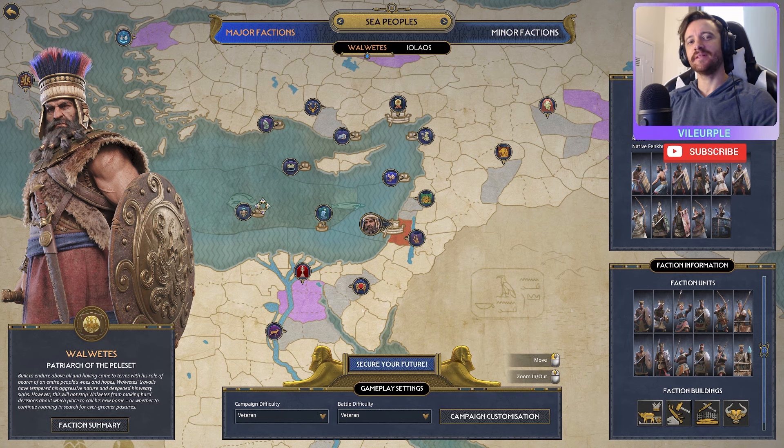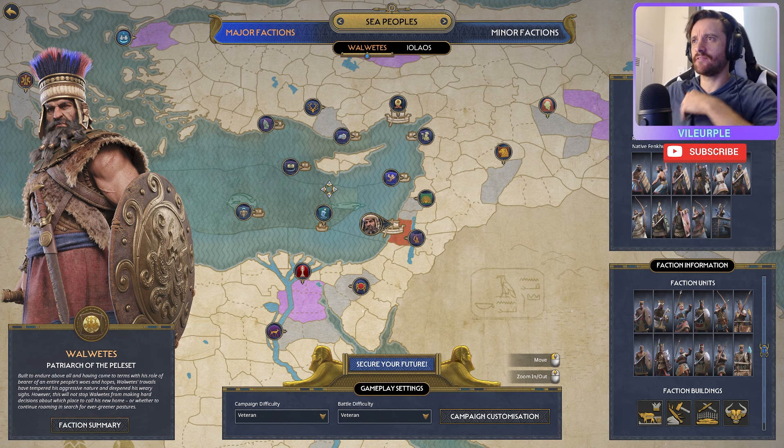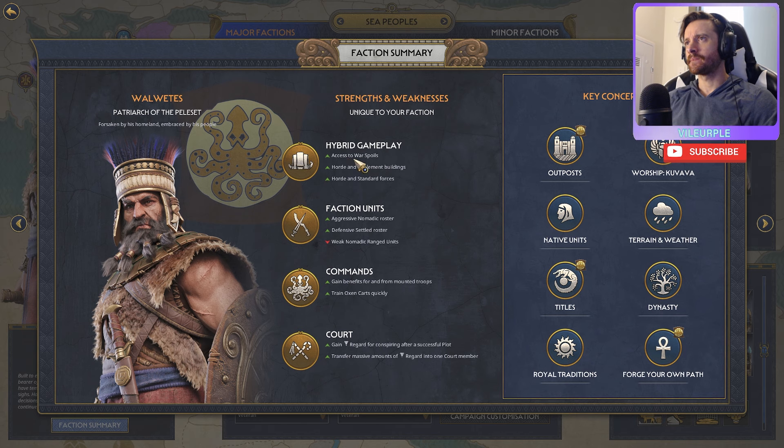Welcome to another Total War Pharaoh Dynasties let's play - the first 10 turns. This is part of a 10-turn series, almost halfway through covering all the factions. Let's learn about Walwetis, patriarch of the Peleset - built to endure above all. Having come to terms with his role as bearer of an entire people's woes and hopes, his travails have tempered his aggressive nature. Faction gameplay: hybrid access to war spoils, horde and settlement buildings, so you can do both.